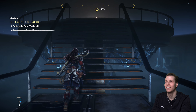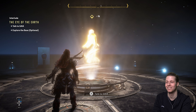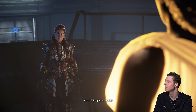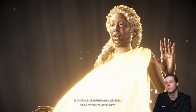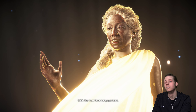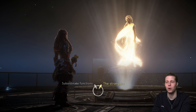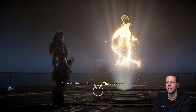Alright — get your notepad out, Wolf and Wolfettes, it's time to start taking notes. Could be a bloody history lesson. Hello, Aloy. Hi. So you're ready? Yes. Initialization is complete, all tests show my heuristic matrix launched correctly and is stable. You must have many questions. Yeah — but two big ones first. Let's ask her about the strangers. If you can remember the stuff from episodes one and two of this playthrough, you'll sort of understand what's going on.